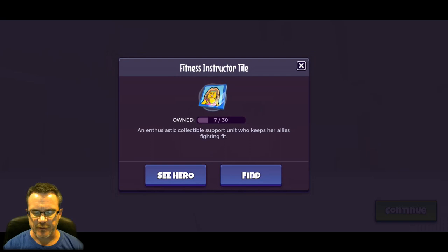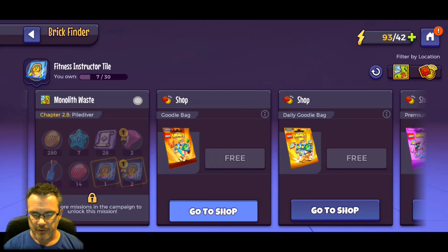We got another free one - 7,500 gold, and seven tiles for the fitness instructor.